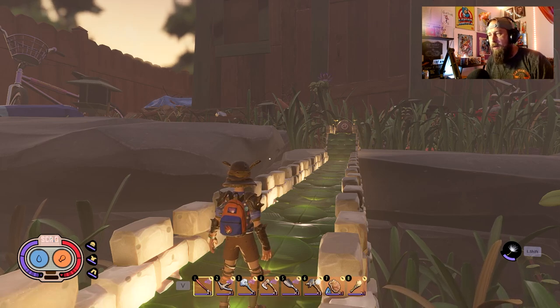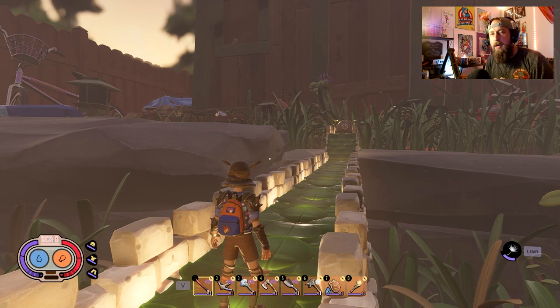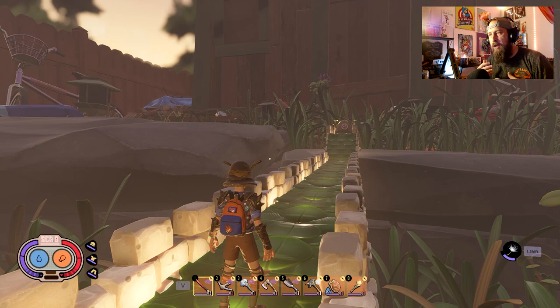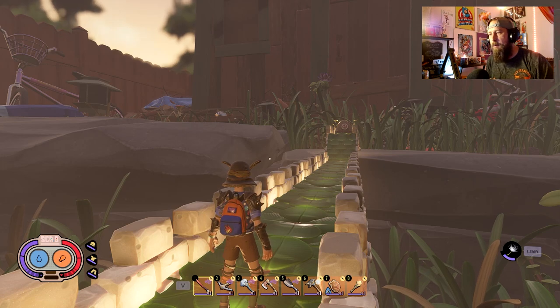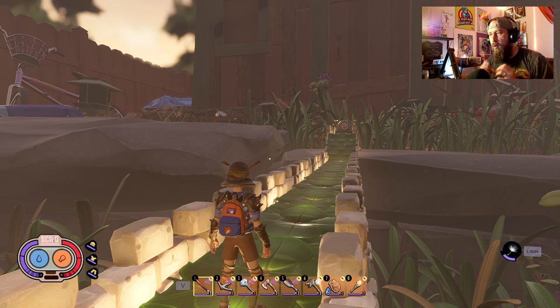Hey, what's going on everybody, welcome back to another Grounded video. It's been a while but there's not a lot of stuff going on right now aside from the Home Stretch update actually being released. We have the shared worlds, the pet nat, and the cooker — we've covered all that in previous videos. But since we're getting into that home stretch, I wanted to do a quick rundown of the stuff I use every day.